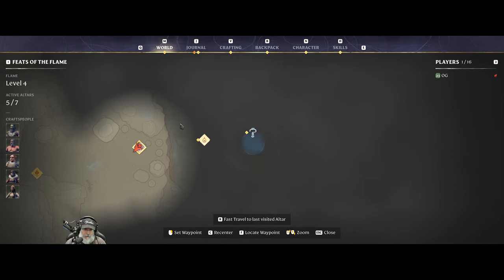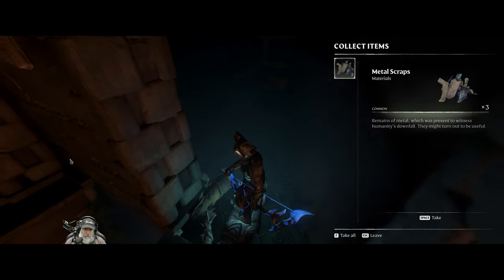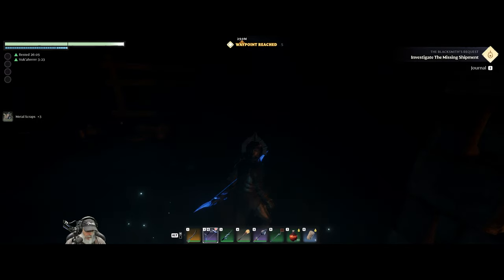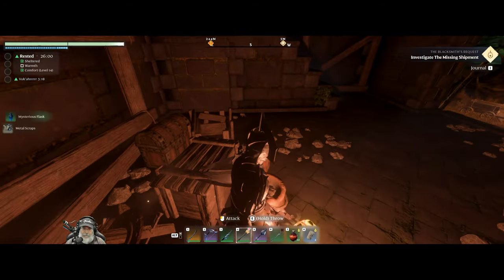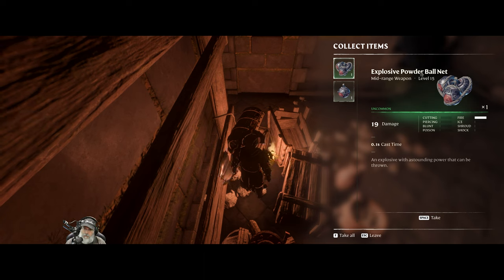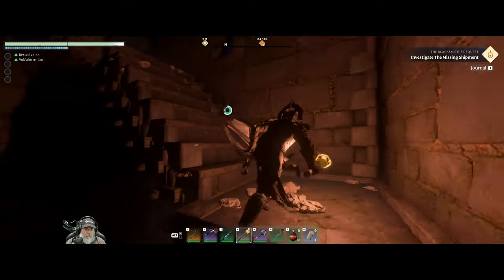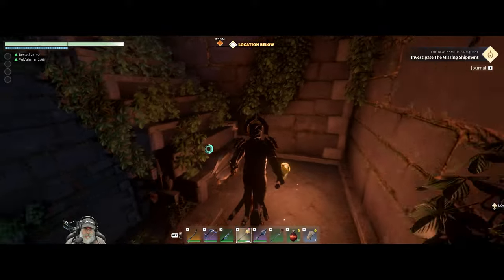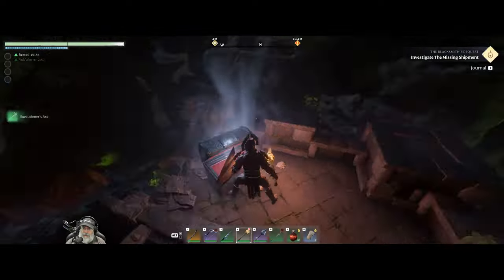Okay so this is one of those things where they send us on a goose chase to find that. Let's grab this — got a chest here. Explosive powder ball net — an explosive with stunning power that can be thrown. Nifty. Got a chest up here — Executioner's Axe. Alright, I am going to go home and I'll meet you guys back here in the morning.